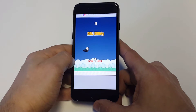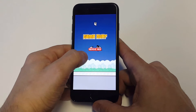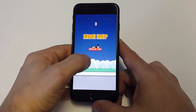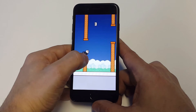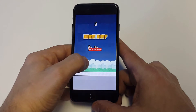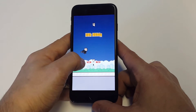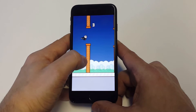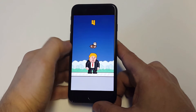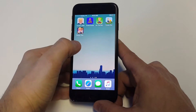Trump Dump. This one has a ton of positive reviews on it. It's pretty easy — it's more of a funny app. Basically the bird takes a dump on Trump, which is why this game is pretty popular and funny. You guys can see right now he's going to do it. That's why this one's called Trump Dump. It's another free game you guys can check out.